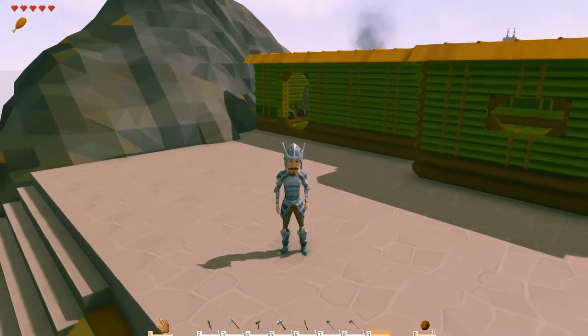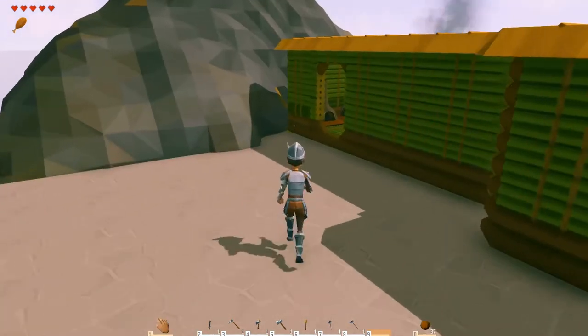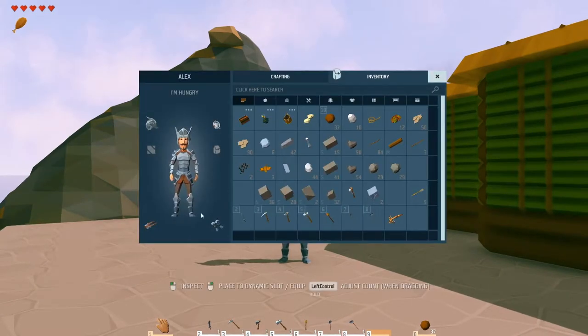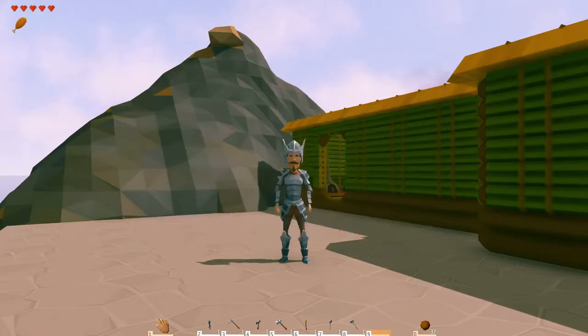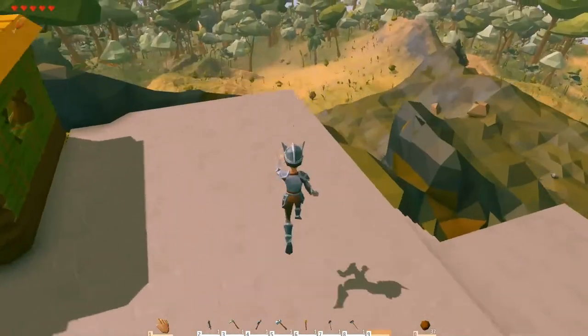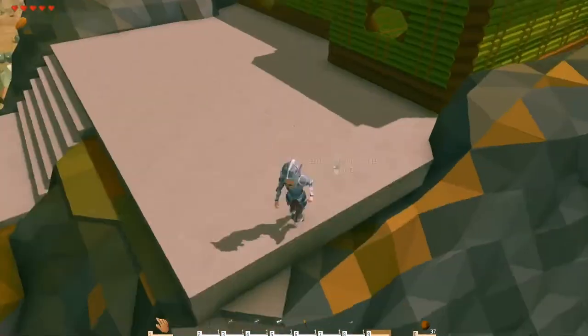Alright guys, we're back and we've made a lot of progress here. As you can see, I'm now wearing all metal armor and I've also replaced my tools with metal ones. So yeah, we're doing pretty good. We've got that blazing in there still, and here's the start of our patio.